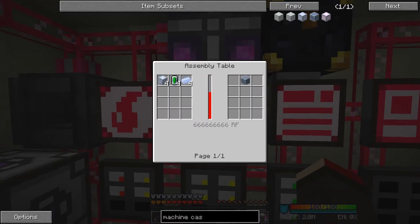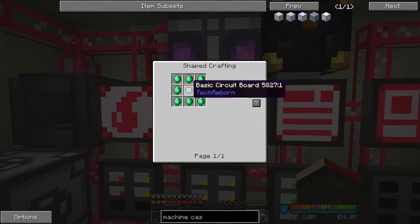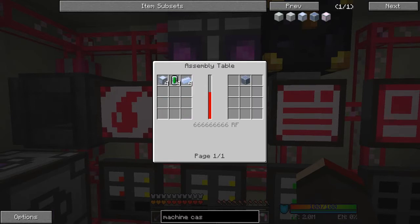So we need 16 standard machine casings. We need a data storage circuit - that's basically emeralds around one of these basic circuit boards - we'll have to do that in another episode because crafting the emeralds is going to take a little bit of time. And then the antimony ingots - we need 16 of those.